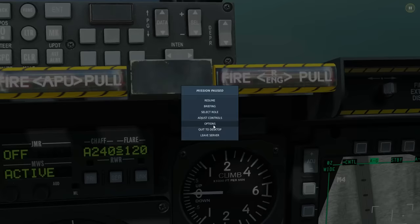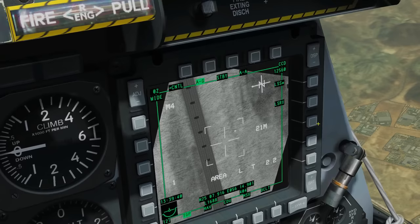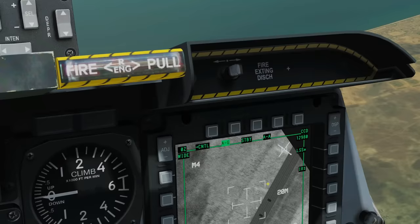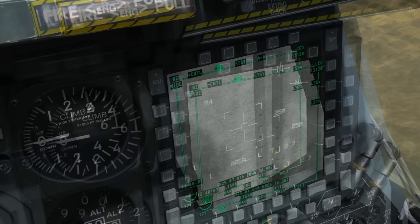Pressing the nozzle steering button fires the laser. If we press the laser OSB, it switches to using the IR pointer — an IR light beam visible at night, used purely for guiding friendlies onto targets at night if they have night vision goggles. If we select both, pressing the nozzle steering button fires the designating laser and uses the IR pointer simultaneously. The next symbol changes depending on what you're doing but we haven't found its specific function in the manual.